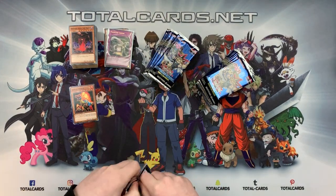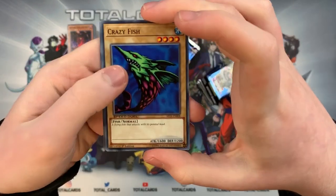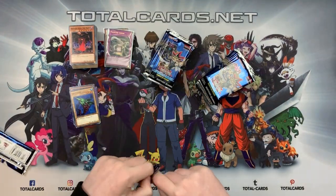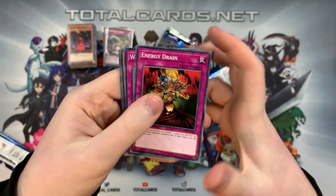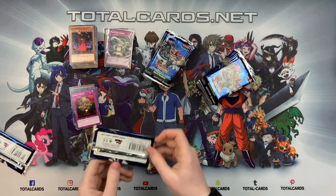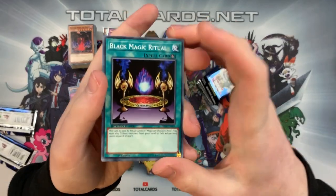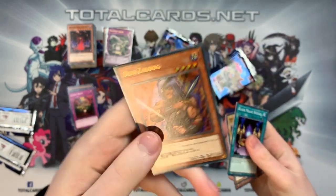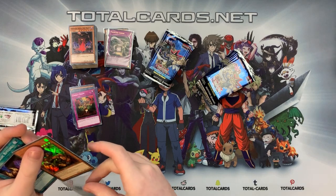You know what — look on the bright side: you don't get a super rare in every pack, so you don't have to sleeve every pack you open. Happy days! We've got Energy Drain, Waking the Dragon, Patrician of Darkness, Change Slime. Then Black Magic Ritual, Ancient Brain, and Don Zalog again — going for a playset! Three Don Zalogs — I'll take it, good ultra.